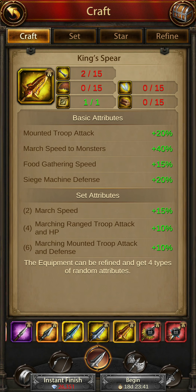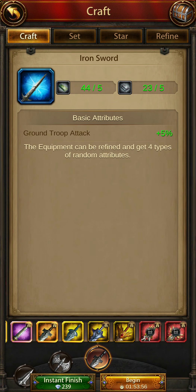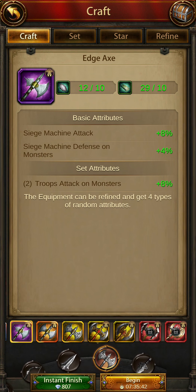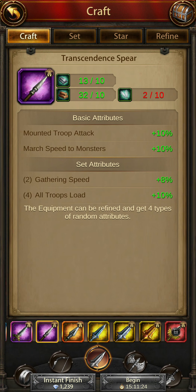For the weapon, you have to go for either the spear or the sword. The things you have to craft for Yu Fei — the sword or the spear — that depends on you.